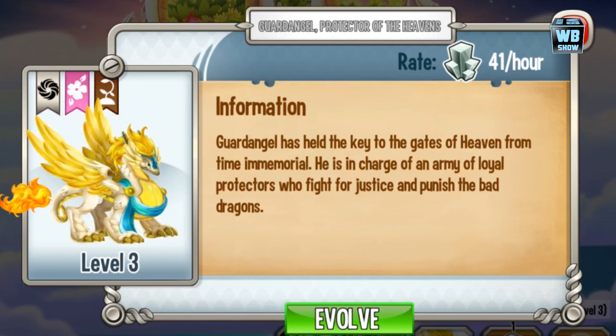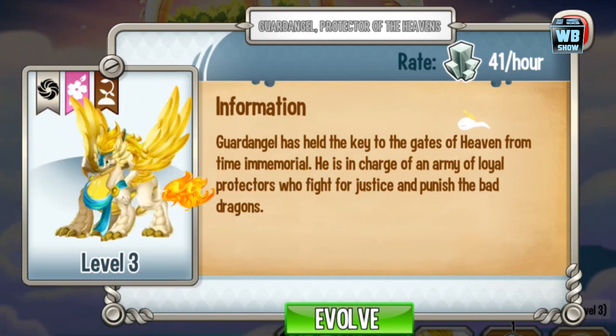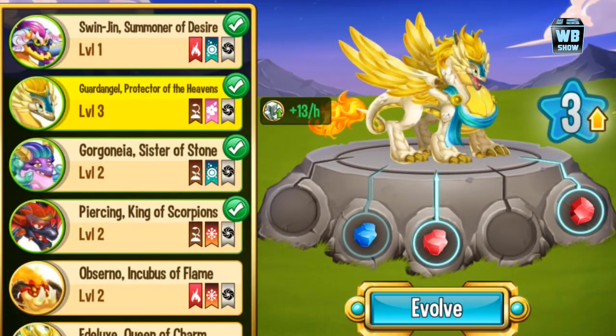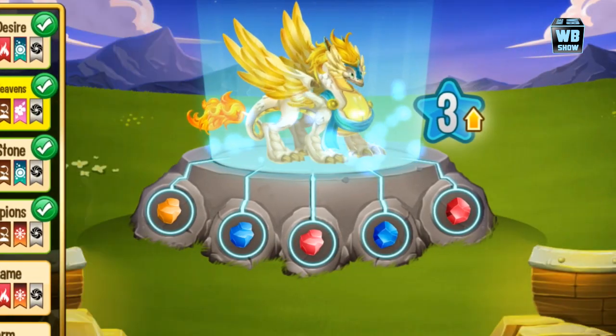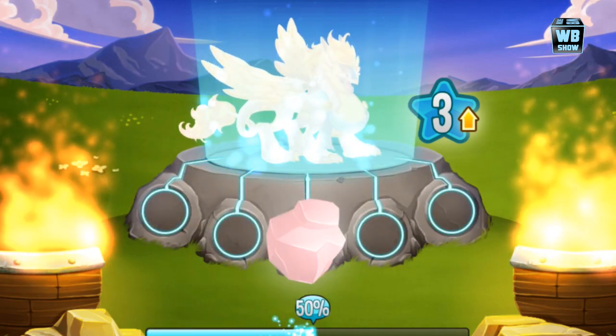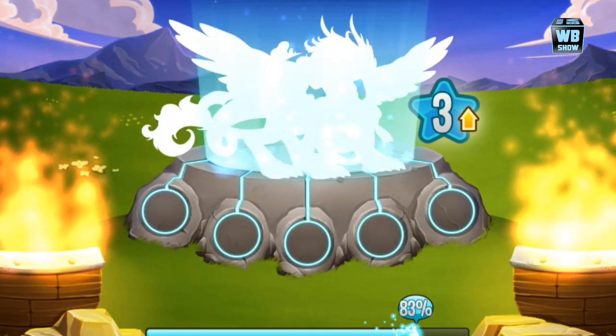Let's check out the animation. You see these bunch of stuff flying around and she kind of looks around — that's about it. We're gonna evolve it to the next form. Keep in mind the looks of this dragon now and we'll see how it evolves.